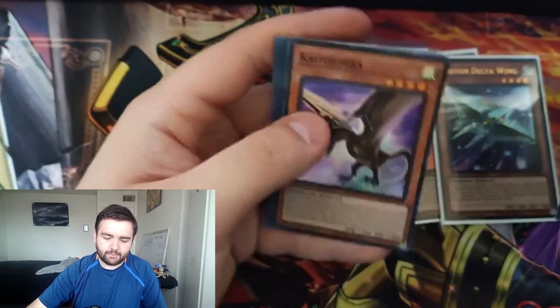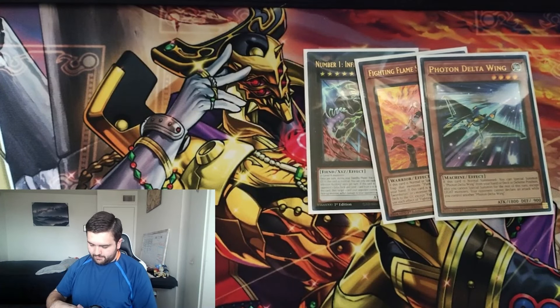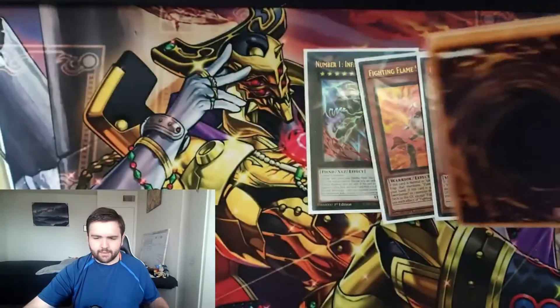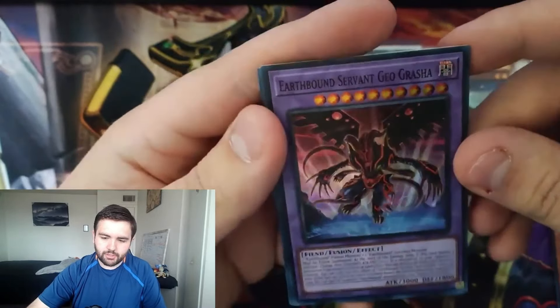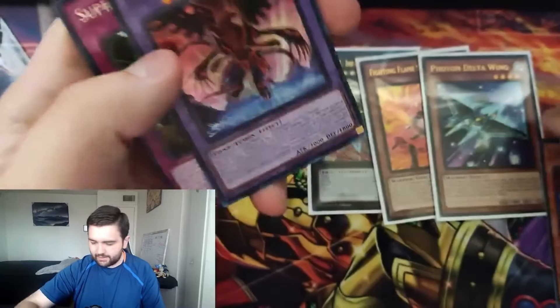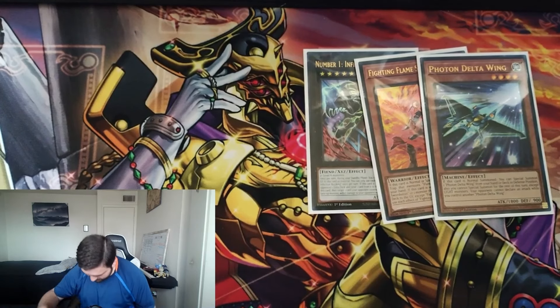Next pack: Totem Pole, Dragon Dark Worm, and Salamandra with the Flame Sword guy as our super rare. We'll skip through here because we're just pulling repeat supers — there's actually not that many cards in this set, surprisingly. Next pack: Earthbound Linewalker, Dragon Dark Worm, and the Kite Dragon, plus the rest of our rares.